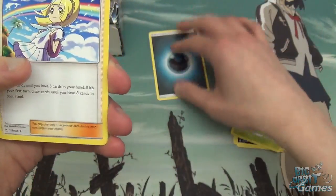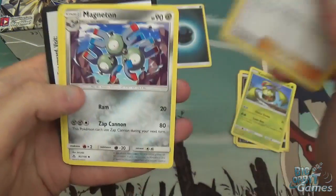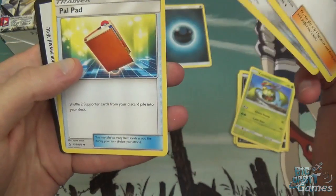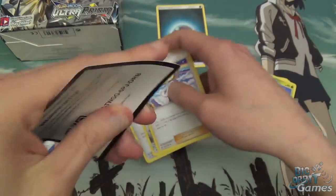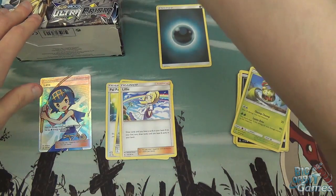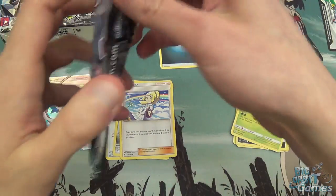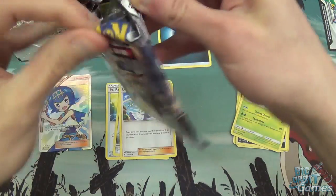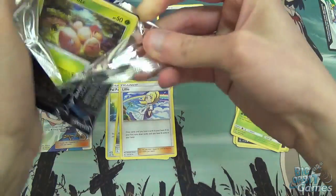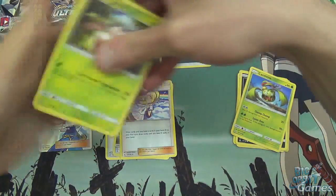Dark Energy. Got Lily. Magneton is the uncommon. And a Palpad. And a code — someone can claim that code. Congratulations. I keep forgetting I have to take the code out of the back of the pack. Got too excited about getting the Full Art straight away.